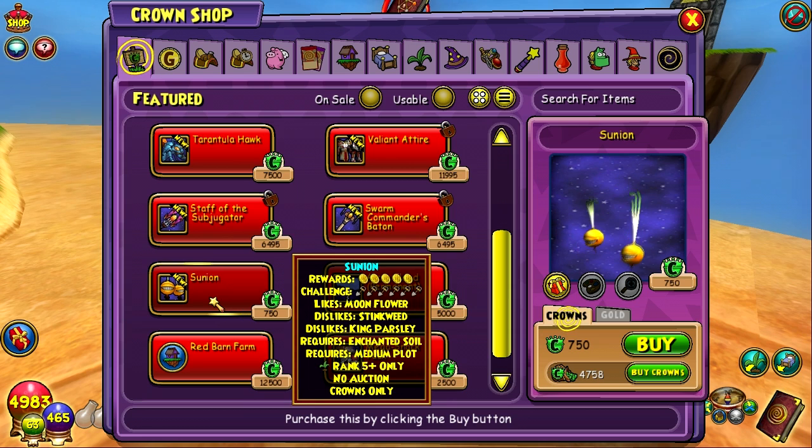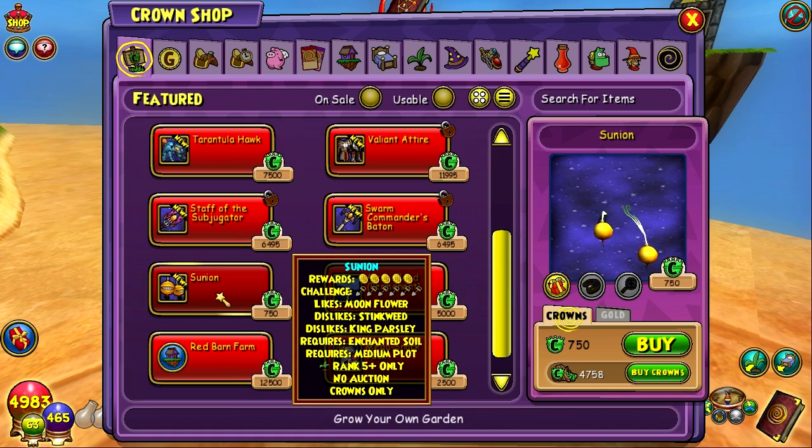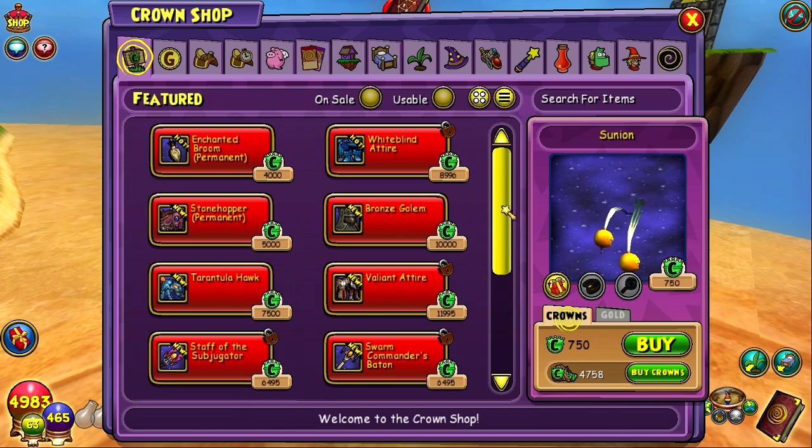The new plant is going to be the Sunion, which seems to be kind of a mid-ranged plant in terms of the rewards and stuff. The Magopeeds are over 1,000 crowns — I think they're like 1,150 — so it's less expensive than that. It'd be interesting to see what kind of rewards this new Sunion gives. But yeah, those are going to be some of the new items in the Crown Shop that they've just released today with the new update of Chrysalis.